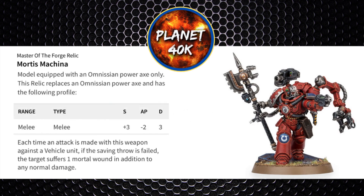The Relic he has access to is the Mortis Machina. You replace your Omnissiah Power Axe with this: Strength 7, -2 AP, damage 3. Each time an attack is made with this weapon against a vehicle unit and they fail a saving throw, it adds 1 mortal wound in addition to normal damage. So you gain extra strength and damage against vehicles, and mortal wounds on top of unsaved wounds. It's really useful if enemy Dreadnoughts come in to fight your nearby vehicles, and with 4 attacks allocated to it, it'll do good value.